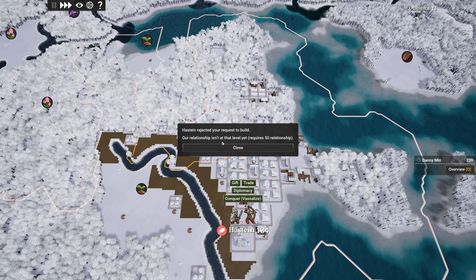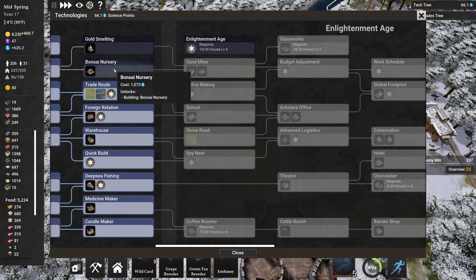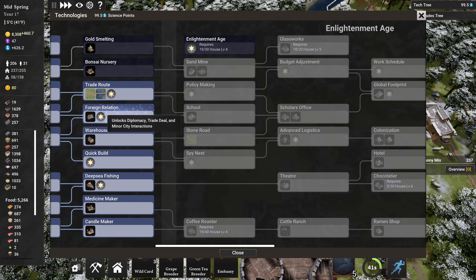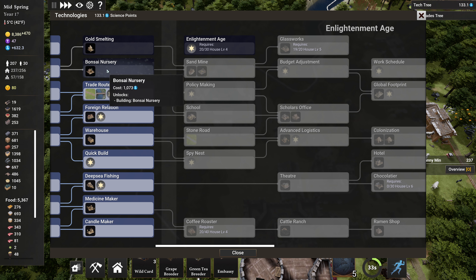Why is housing going down? I don't mean going down as in people are taking their space in houses — I mean the amount of rooms or beds are going down. It was at 258, now it's at 255. The houses degrade themselves because that became stupid. I guess it might be a thing. Wonder score is 73.